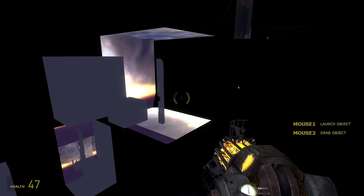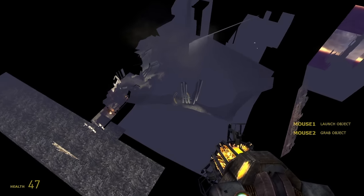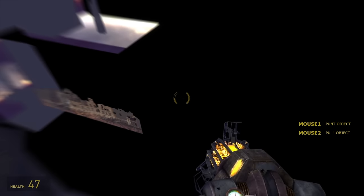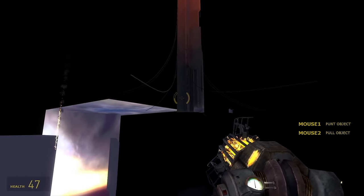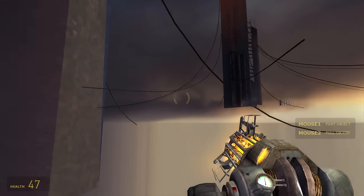It gets even crazier in Half-Life 2: Episode 1, where you're right next to the Citadel and they actually start modeling part of it in the game world, while the upper half is a projection. It's a pretty brilliant optical illusion that is almost entirely seamless.